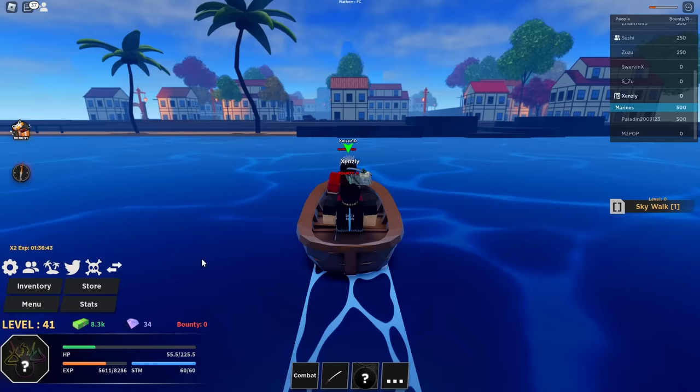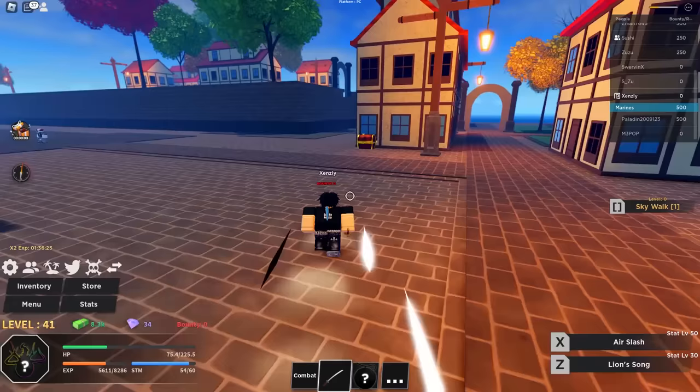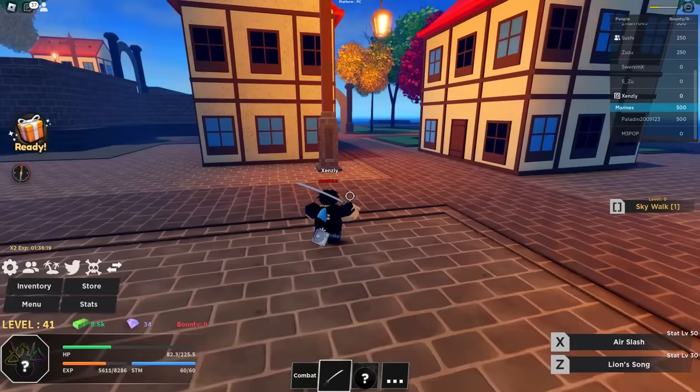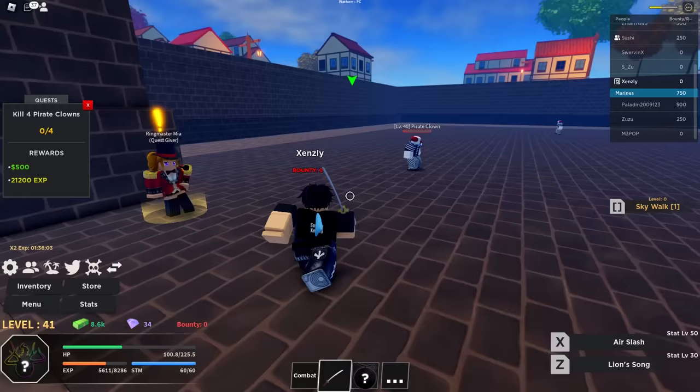All right boys, we're pulling up to the next island. I think this is Orange Town arc — Buggy's island. If you guys didn't know, you can actually talk to Nami and set your waypoint. I'm still trying to find the mission NPC. We found a chest but we only got 300 cash — they need to buff that. Oh, there he is. It does look like Buggy's island — we got some clowns over here. I'm gonna give you guys a time lapse of me farming these until we can fight Buggy.